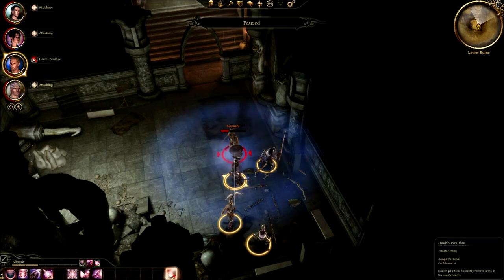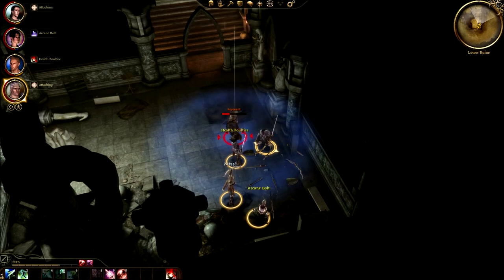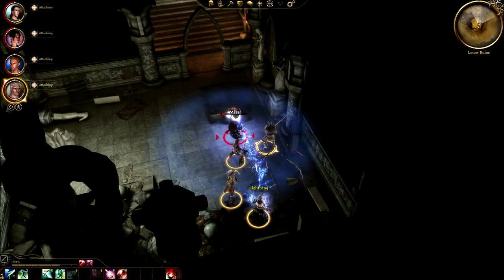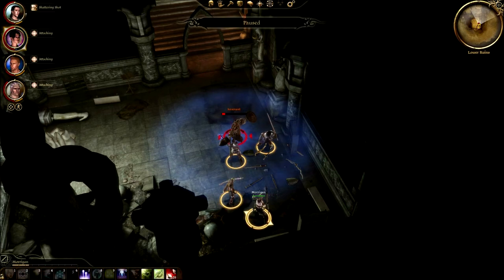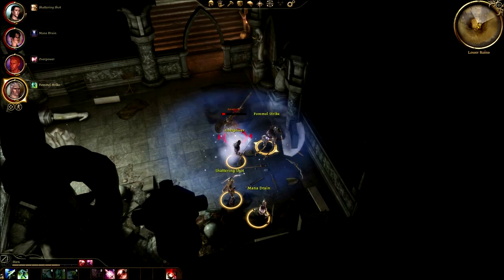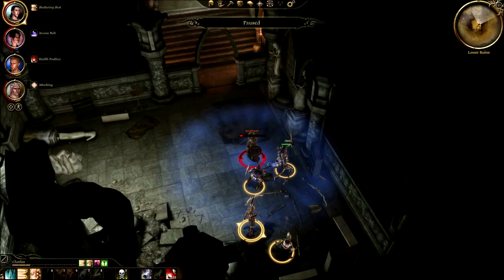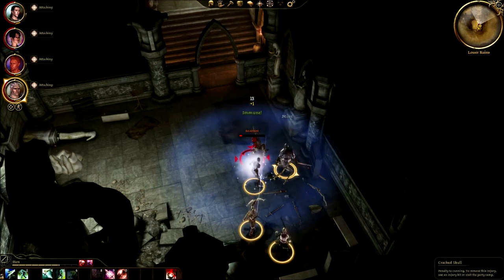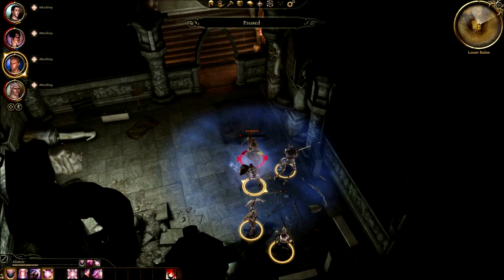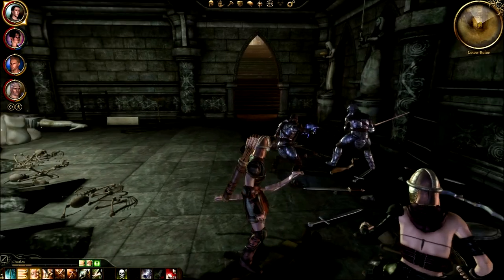He just keeps resisting everything. Arcane bolt - he's immune to everything. What am I supposed to do? Shattering shot, drain his mana again, overpower, pummel strike. It doesn't seem like that's doing anything. Heal yourself again. Arcane bolt again. Finish him! Down he goes, down he goes - we got him!